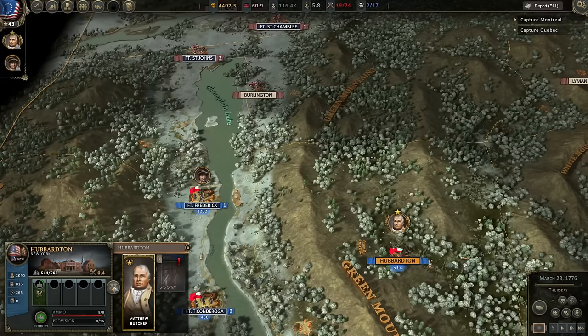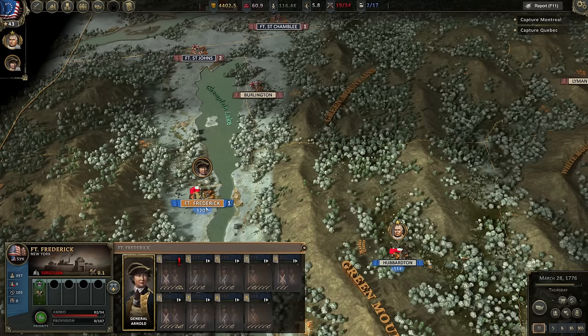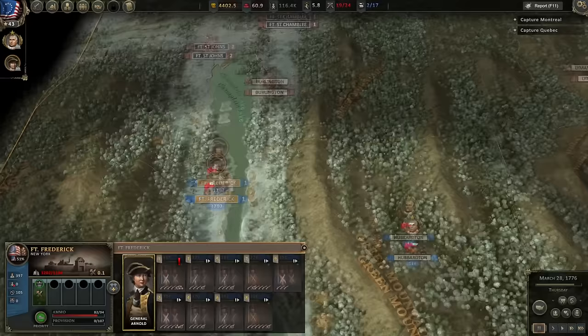Hello everybody, it's the Historical Gamer once again, and today we are returning to Ultimate General American Revolution, our Let's Play series, playing this early access game currently available only through Game Lab's website, the developers. We are returning to our Let's Play where we are playing as the Americans, and I think we're in the last phase of the campaign — it's the 1775 campaign.